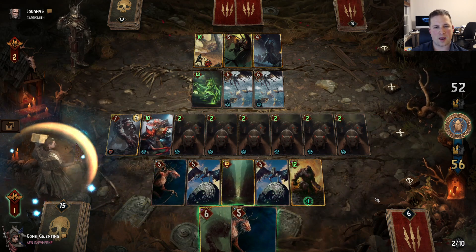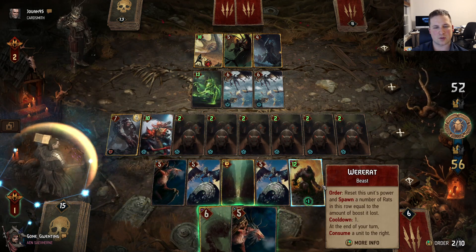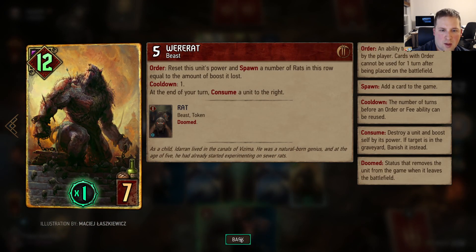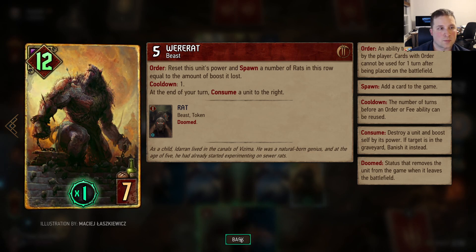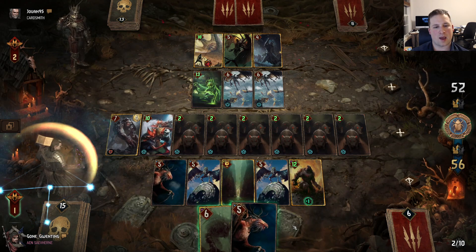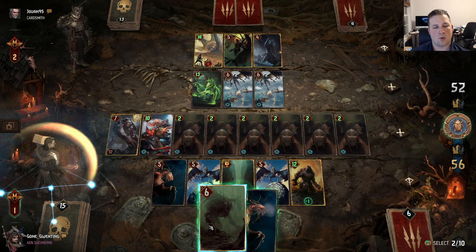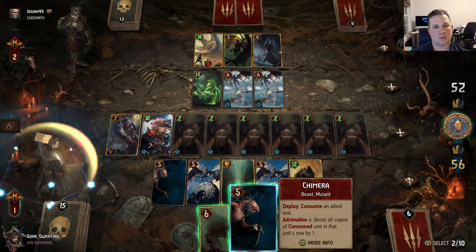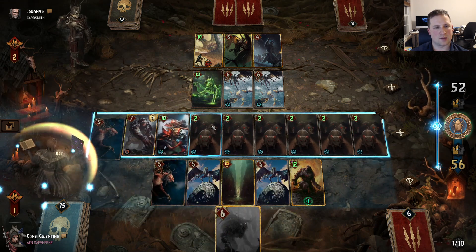Right now we have 5, so this would proc 4. And lose... 7 — he'd lose 3 points, but get back more than that? More Food? Let's just do this to make this easier.